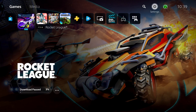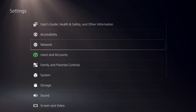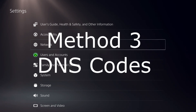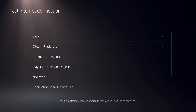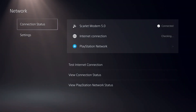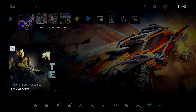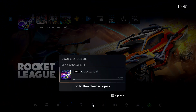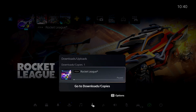Go over to Settings — the third way is going to be using DNS codes. DNS codes are also pretty good to use. First, go ahead and test your internet connection speed just to have a baseline. I suggest you stop your downloads first — go to downloads, click Options, and pause them.